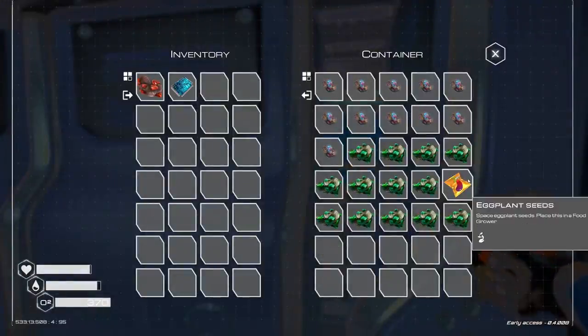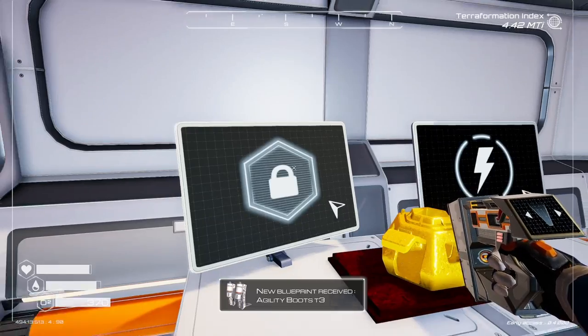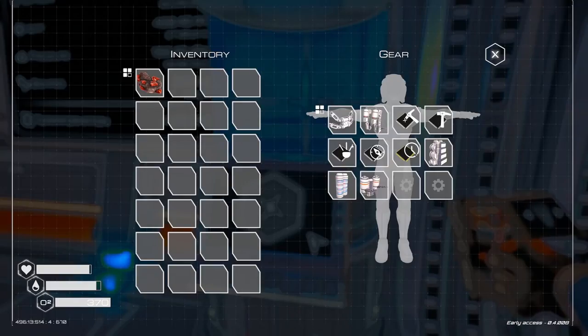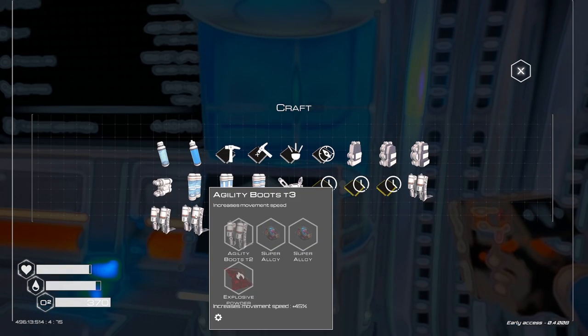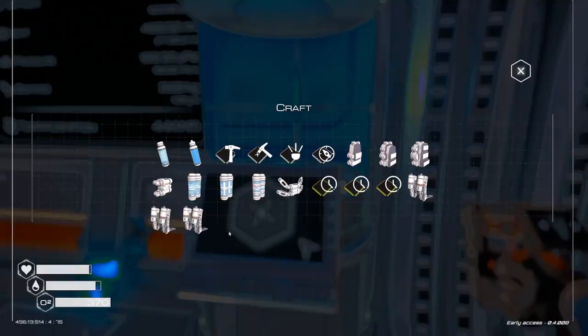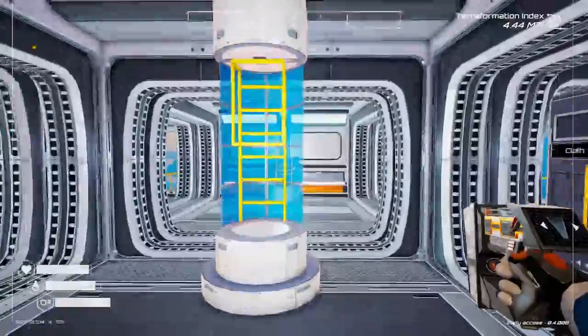I'll take this blueprint chip real quick and let's see what we get with that. Hey, we got agility boots tier three! I don't even think I have tier two ones. I do have tier two, but what do we need to make tier three? I don't even know where we can get explosive powder. I really want them though because I thought this was fast but it really isn't after a while.